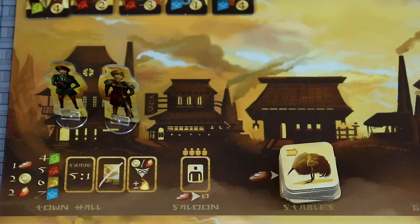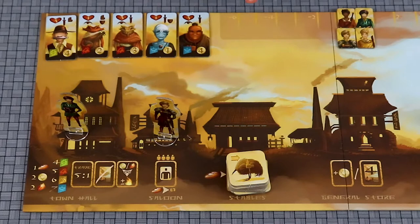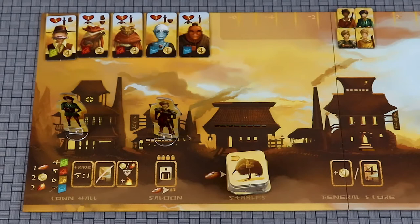Visit the saloon to recruit a new adventurer from those available. You may only have four adventurers in your party, and only one per faction. Any extras may be stored near your player board. When buying an adventurer, you get a discount of one coin for each faction banner of that color you have, not counting ones on your artifact cards. You also have the option of refreshing the row by paying one food.